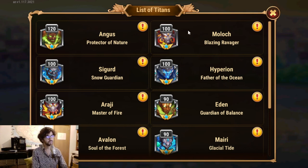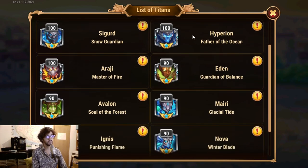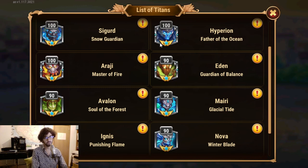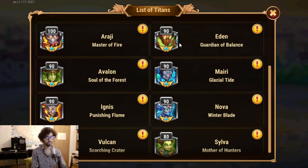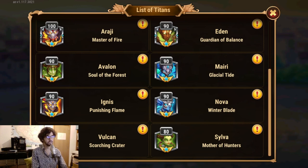Then I'll have the other two tanks just behind, something like 10 to 20 levels behind. Then I'll have Araji and Iperion, which go along with my Angus, another 10 or 20 levels behind those. And I'll have Iden, the other super, a bit behind then. And then I'll have Ignis and Nova just behind those supers, or most of the time also aligned at the same level as the supers.